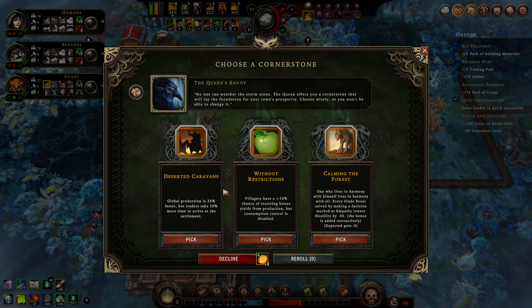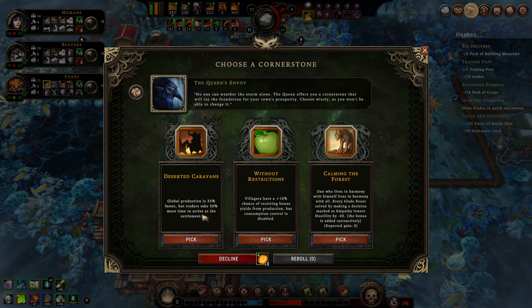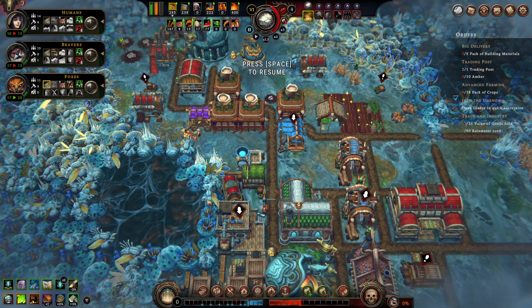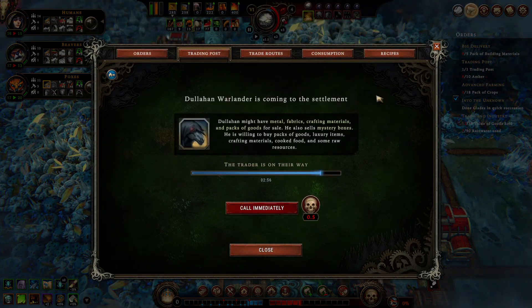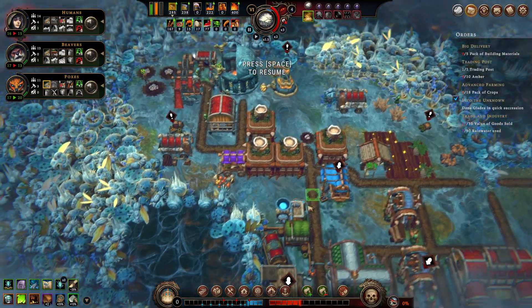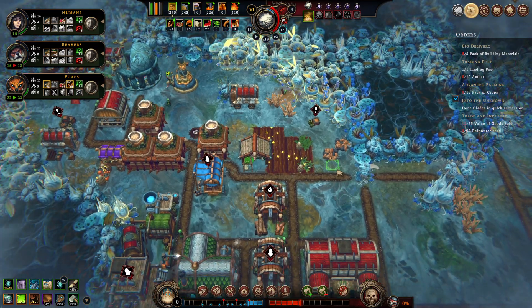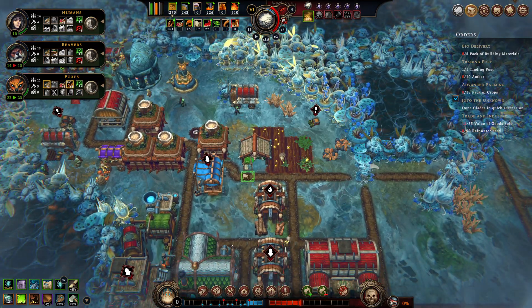Let's go for global production boost — traders taking a bit longer to arrive isn't too bad. A new trader, Dollhan Warlander, is coming — he might have metal, fabrics, crafting materials, and packs of goods for sale, plus mystery boxes. He's willing to buy packs of goods, luxury items, crafting materials, cooked food, and raw resources. Hopefully he buys planks!